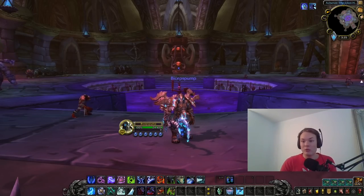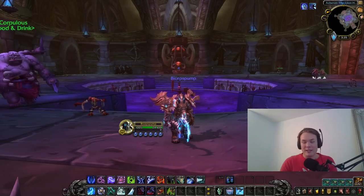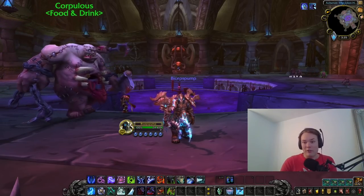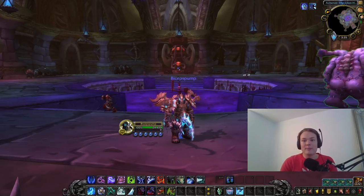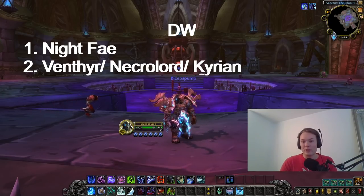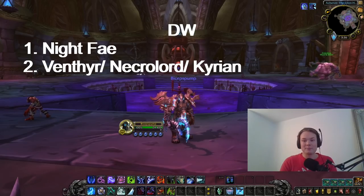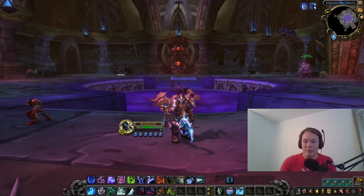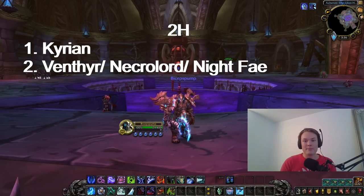First, covenants. All covenants are very close, so don't hesitate to pick whatever you think is the most fun or coolest. However, I do have some recommendations depending on build. If you're running dual wield builds, I recommend Night Fae — great mobility, solid single target damage, and amazing cleave with the Deaths Due obliterate cleave. If you're planning to run a two-hander build, especially Obliteration, I recommend Kyrian — the single target is simply too great.